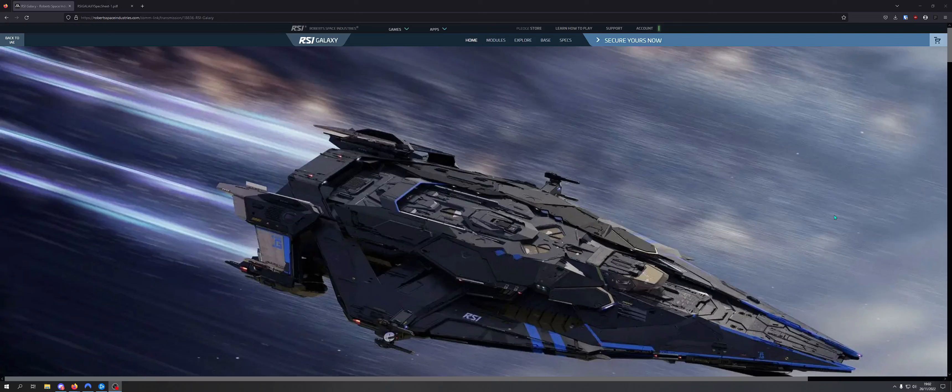Hello, this is Kade, and as I promised we're going to take a more in-depth look at the RSI Galaxy. The more I look at it, the more excited this ship is making me. Of all the ships released in recent times, this is one of the strongest ships out there, and it is without question the best ship in the RSI lineup - it's not even close. There is nothing in the RSI lineup that gets close to it, and I'd argue there's not a ship in its category that gets close to it. It's that good. It's a really, really exciting ship.